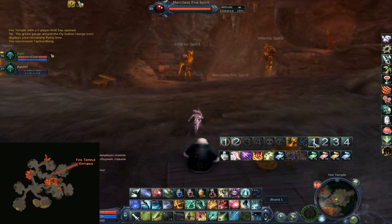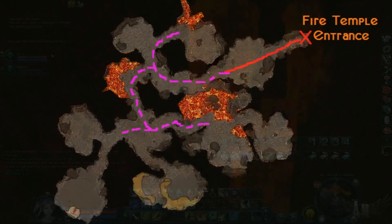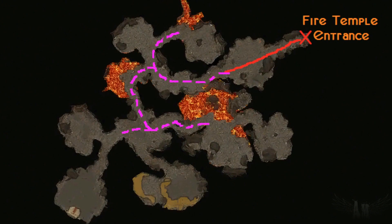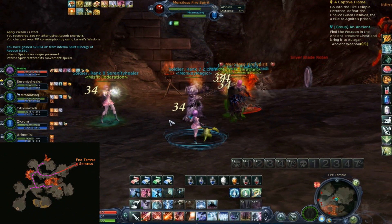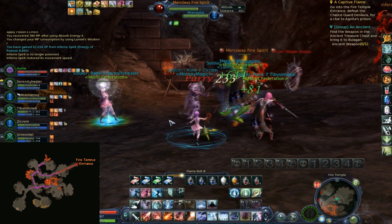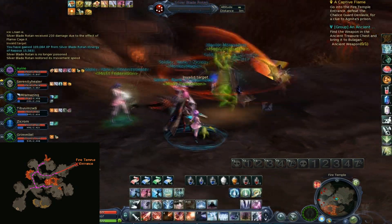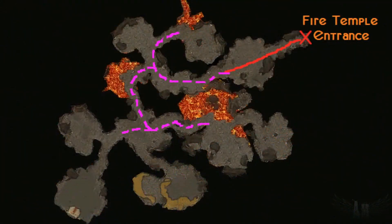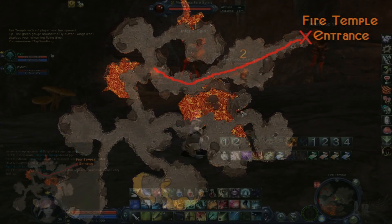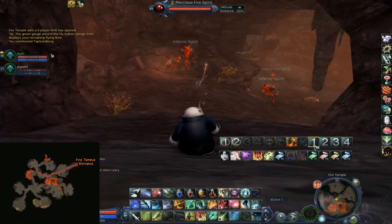I'm stopping here to show you the route that one of the minibosses takes - Silver Blade Rotan. He goes back and forth on that pink pathway. There he is right there. From here you need to go further west. Just kill these mobs. I'm numbering the ones that I usually kill.